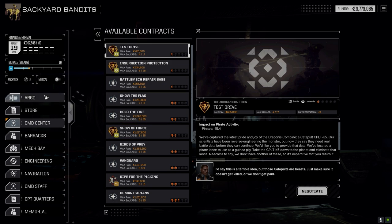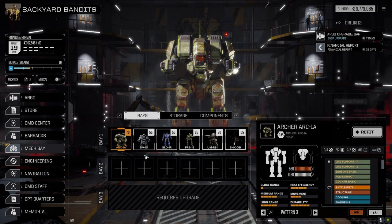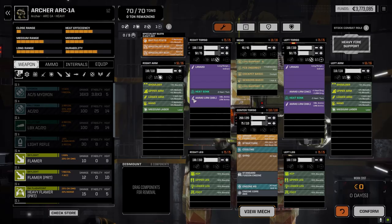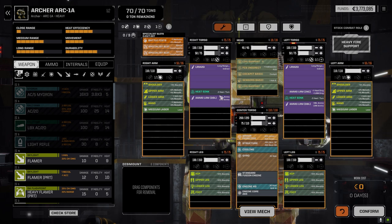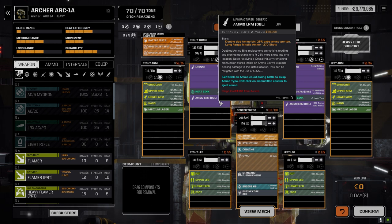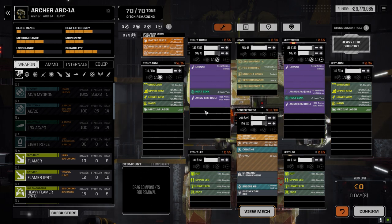Let's have a quick look at the mech bay. There are a couple of minor modifications I did. If we go to the Archer real quick, I did one minor modification — we had a double load of LRM ammo, and I bought another one in the store. I swapped out the four tons we had with a couple of double loads, so it gives us a little bit more ammo. That's pretty much all I did with the Archer.